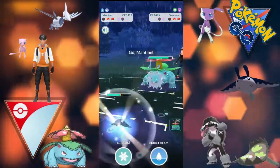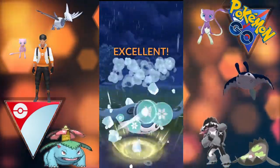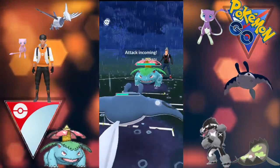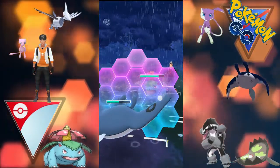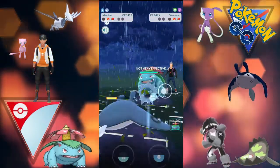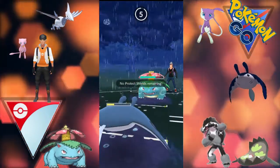We come back in with Mantine, we do have an Ice Beam stored hoping the opponent doesn't shield, because that will do a massive chunk of damage. The opponent does shield smartly there. Now we have an attack coming ourselves - we do shield, we don't want to get hit by that Frenzy Plant. Hopefully we can get to an Ice Beam before the opponent, but they charge another Frenzy Plant and unfortunately we can't get there.